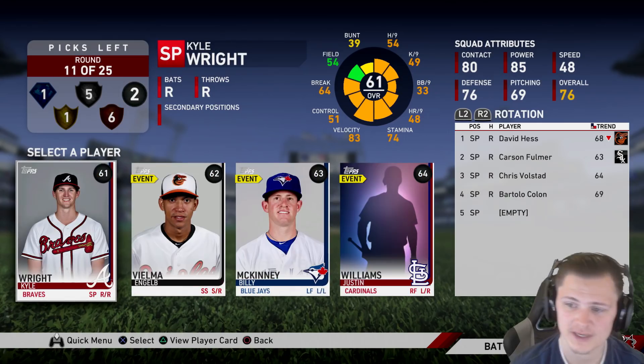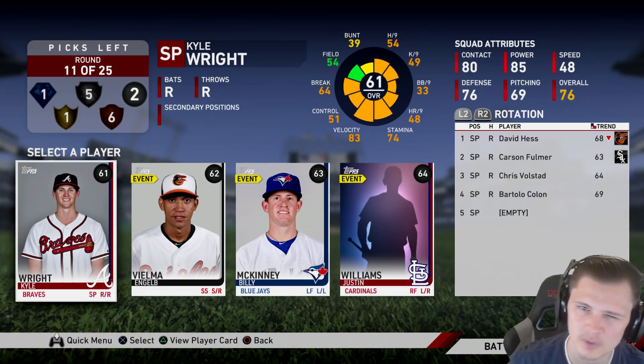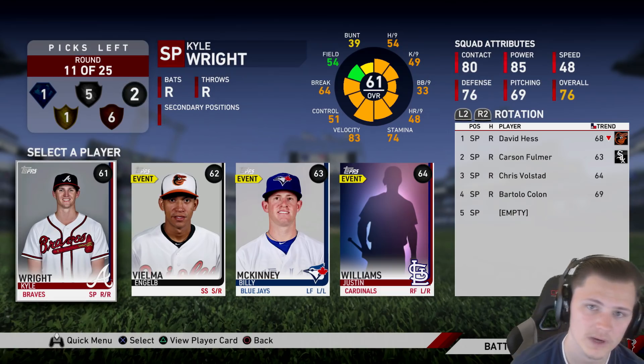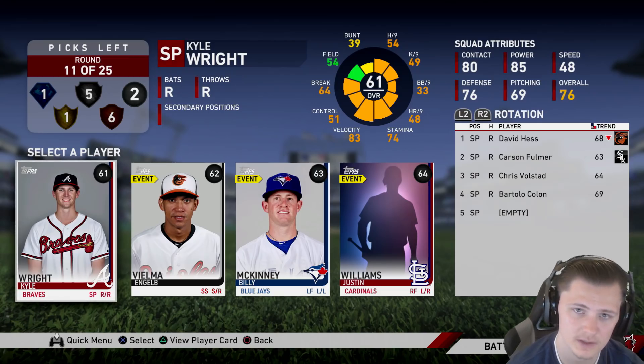Our very next round we get a choice of our commons and I'm going to go ahead and choose Kyle Wright. As you can see from our starting rotation we do have David Hess who is a bronze, Carson Fulmer and Chris Volstad who are commons, and Bartolo Colon who is also a bronze. So we're going to choose Kyle Wright and we will only have one more common slot — who knows, maybe we get Chris Davis or somebody with really good speed that we can shove on the bench.